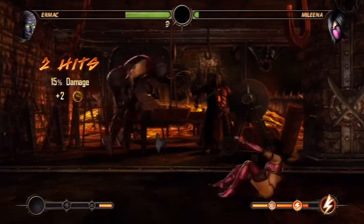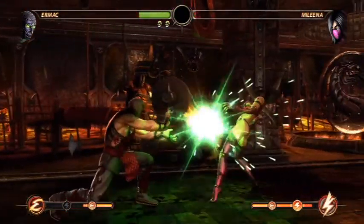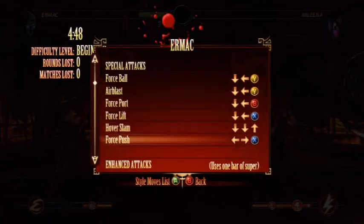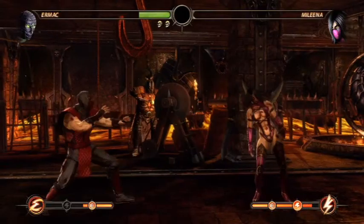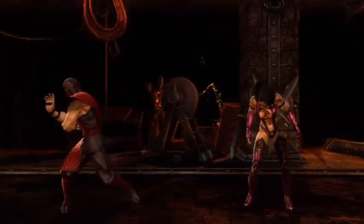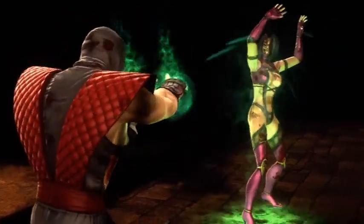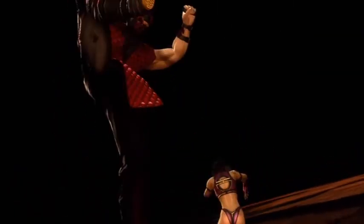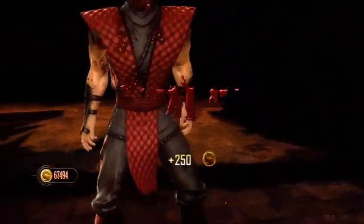I'm gonna perform a fatality on Mileena this time. I'm using my strategy guide — come on — yeah, there we go! Shrink her down to size and squish her. Yeah, that's what you get for having an ugly face! I love Ermac's victory pose when he does that.